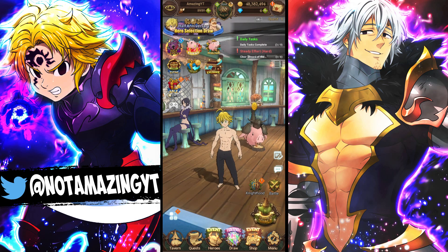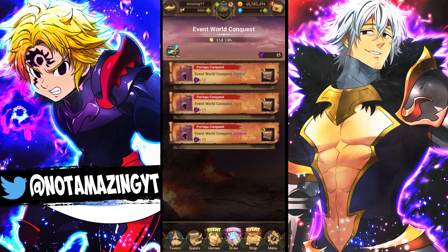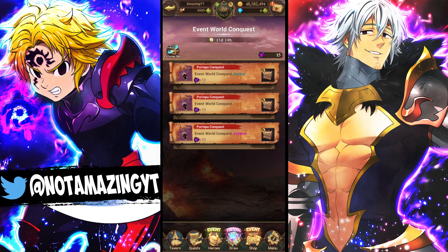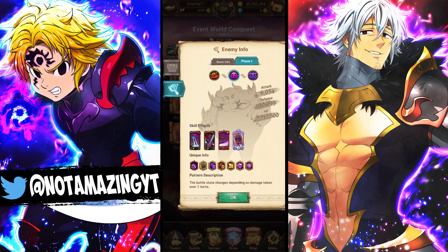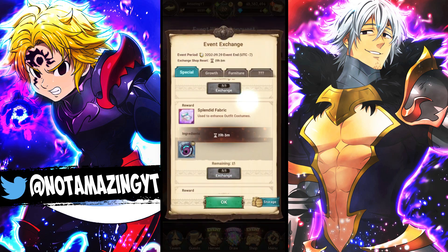The first thing we're going to go over is the Purin Poo event conquest. You actually get these little Purin Poo invitations from literally anything in the game — I've gotten them from free stages, boss battles, and clearing hell demons. You just get them wherever you clear anything in the game, then you use them to start a Purin Poo conquest. You get a ton of rewards here, which are the Purin Poo medals, and you can exchange them for tons of stuff in the exchange shop — brilliant components for cosmetic upgrades.